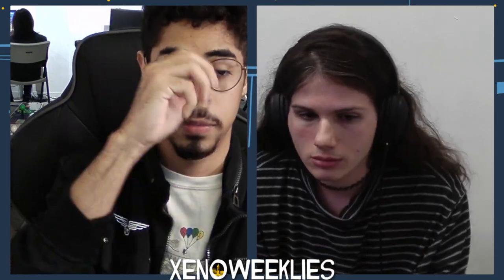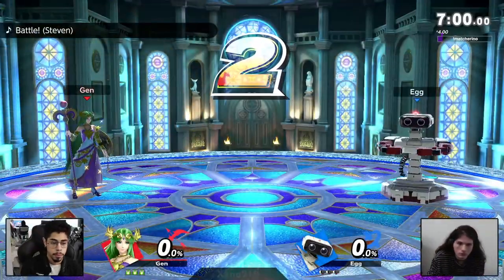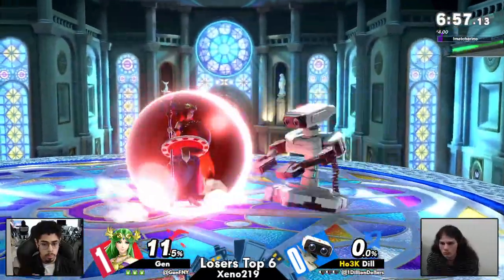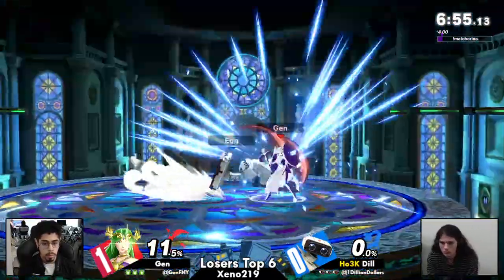We're going to be seeing the Kalos counter pick coming out from Dil, looking to get herself some space to really play the game that she wants. Because Jen just really didn't allow that in game one. I know Dil is definitely a fan of Kalos. That being said, I think Jen also is really comfortable on this stage.